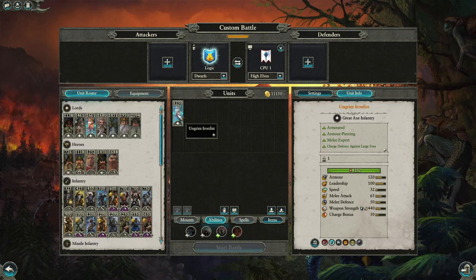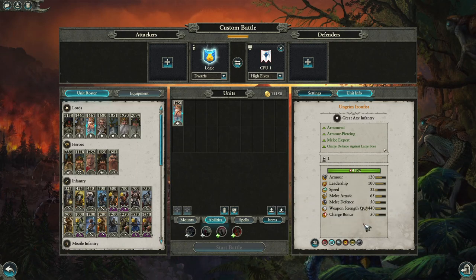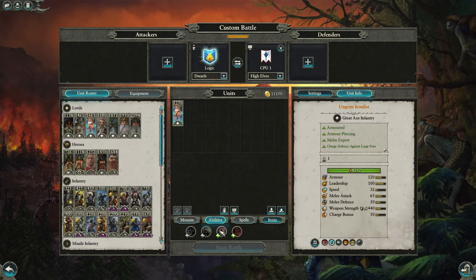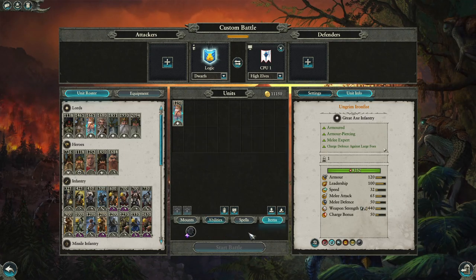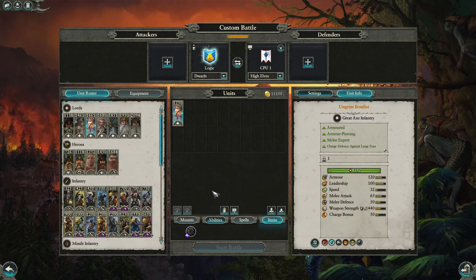Ungrim naked costs 1,250. He has lots of armour piercing, good armour, perfect leadership with unbreakable — so he'll never run until he dies — and very good anti-large stats. He's great at taking down large single-entity monsters and very durable. He has good melee attack, relatively decent melee defence, and is just an exceptional model for 1,250 gold. He is very slow, though you could invest in Foe Seeker to bring him up to 40 speed. Most people bring him naked for best value, though some bring the Axe of Darko for extra armour piercing and anti-large bonus against heavily armoured single-entity monsters.